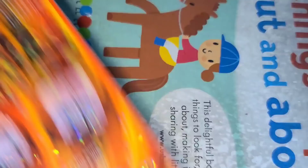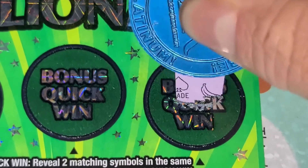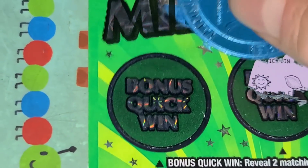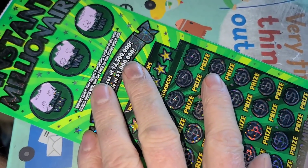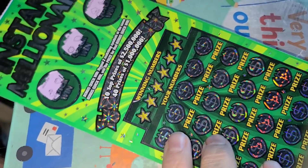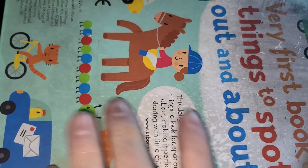Instant Billionaire — eight and nine. Two matching symbols to win the bonus. Nope. Let's give it a scan. Nothing.